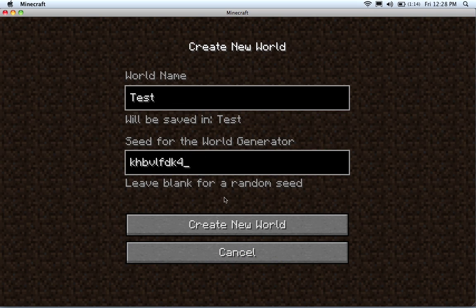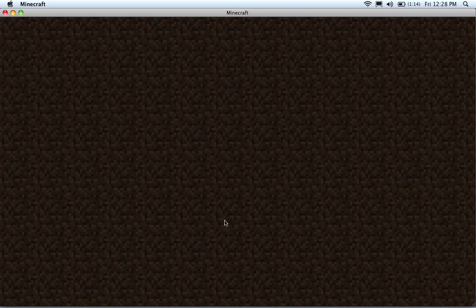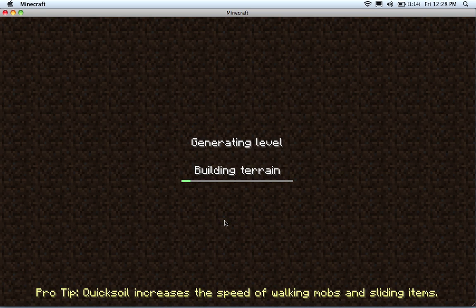Down here we can see if it's working — it will show a pro tip: 'Quicksoil increases the speed of walking mobs and sliding items.' Quicksoil is an Aether item, so this tip will only appear with the Aether expansion set installed.